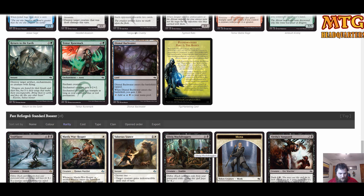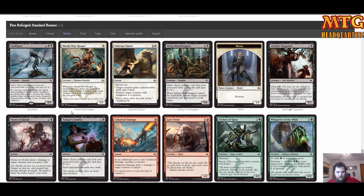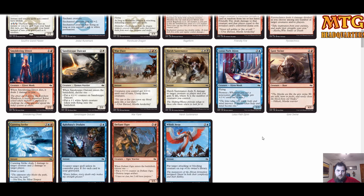Our rare in the next pack is Soul Flare, plus a Valorous Stance — excellent removal spell, automatic playable. We've already got a ton of War Flares. That wraps up Jeskai — not a bad pool, though not as good as our Abzan one.